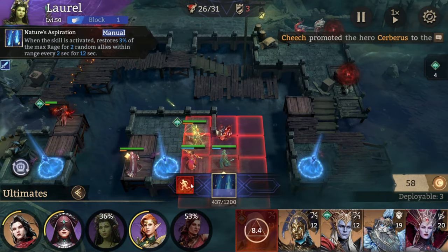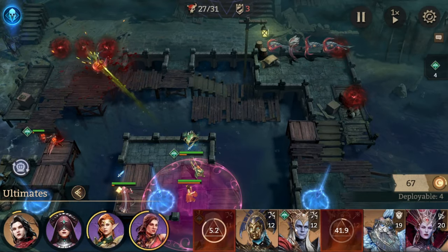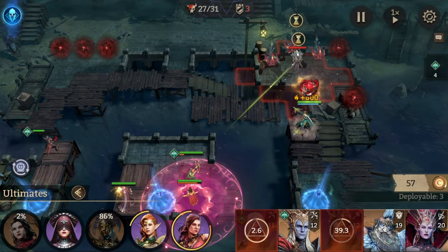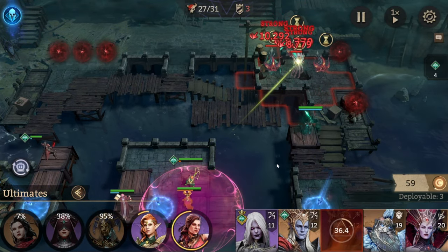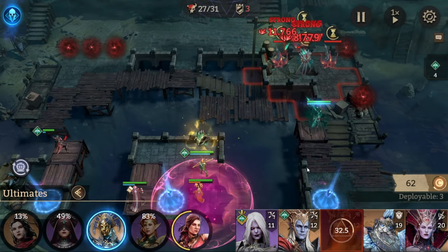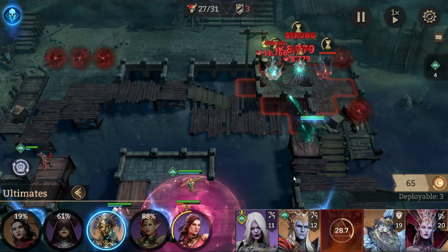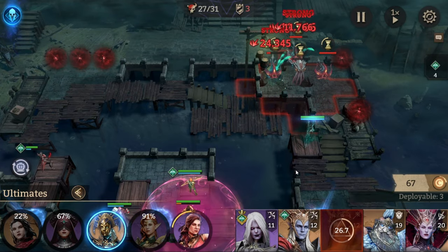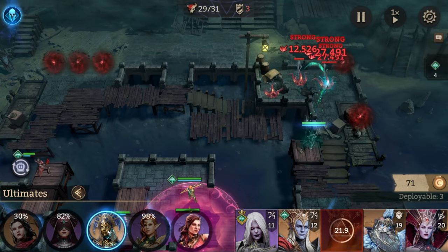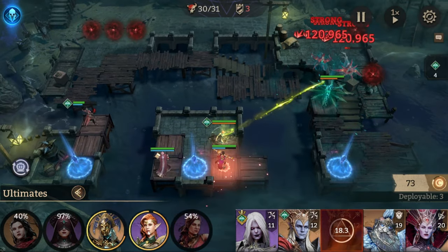We put down Laurel and pick her up. We ult with Dolores again and place down Hazet for the right side. This should pretty much be the fight. Even though I had Power of Dominance activated, you can follow the same guide and the same rotation as I did, because that's exactly how I did it anyway without Power of Dominance.